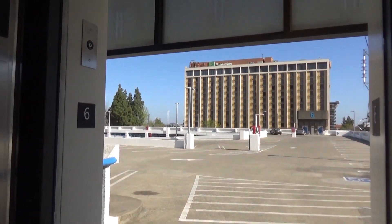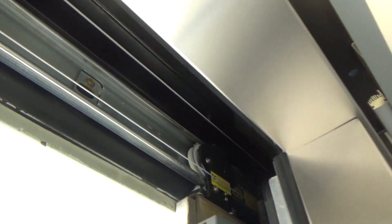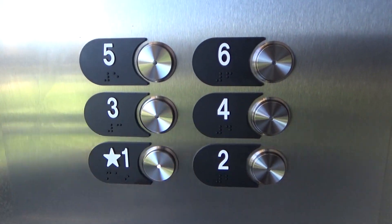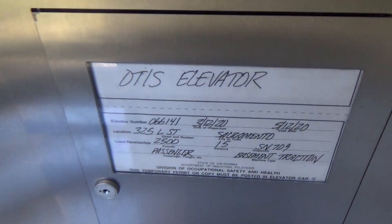Wow, look at that — all new door equipment. Mercy light. Wow, this is so clean. Look at these buttons, they're so shiny. Otis elevator. Wow, this is a very nice mod.